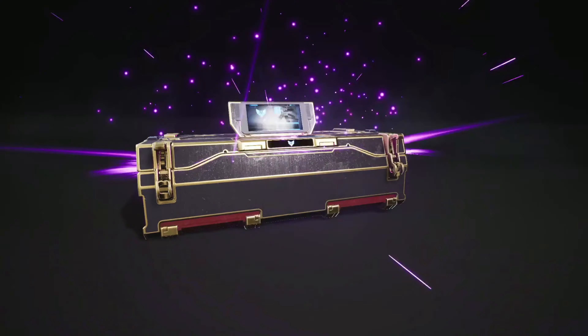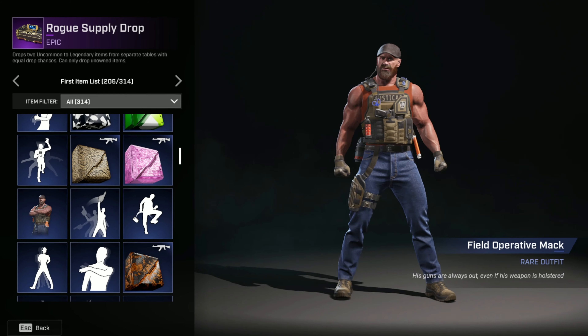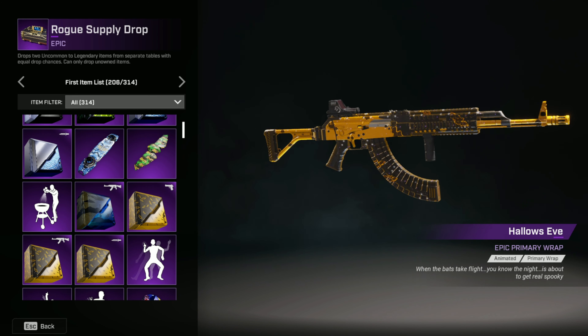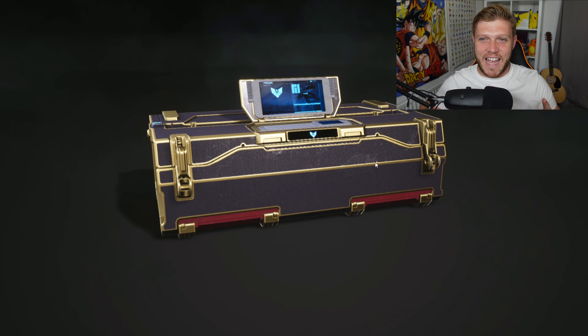We've got 15 Rogue Company supply drops to open in this video. Previously we've had some good pulls and some bad pulls - we got a pit stop saint which is a bit stinky, but we're still hoping to pull one of our chases. Those are the Field Operative Max, the Hallows Eve secondary primary or melee wraps, and lastly the Out the Box epic emote. If you want to wish me luck, smash the like button - here we go!